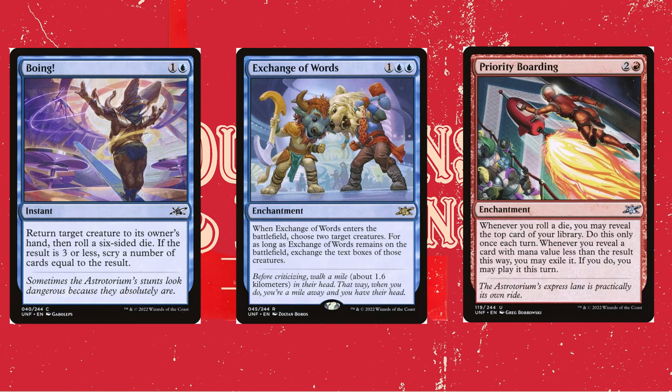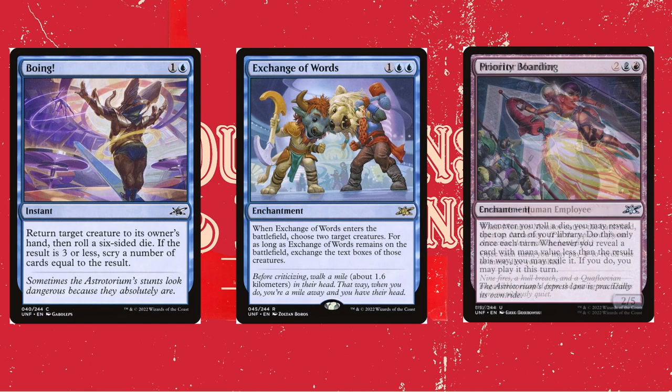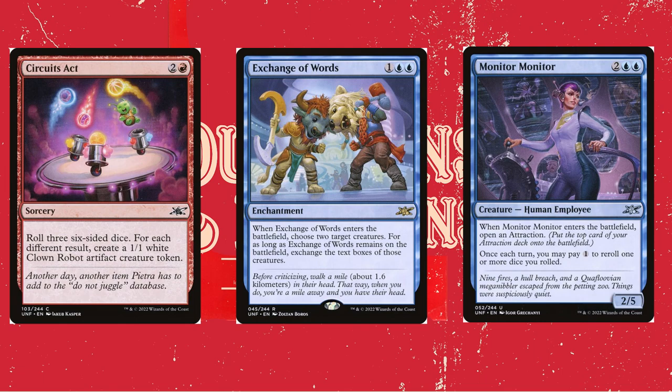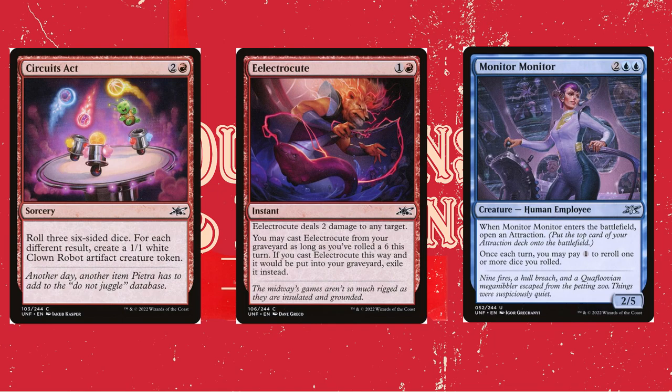Exchange of Words doesn't combo super well in this deck, but it's pretty funny and you can mess with your opponents. Monitor Monitor lets you re-roll one dice roll, though it opens an attraction on ETB, so you should put some attractions in your deck — I don't love them, but to each their own. Circuits Act lets you roll three dice, putting three +1/+1 counters down. Electrocute is a worse Shock, but you can play it from your graveyard if you specifically roll a 6 during the turn — so it's not great.